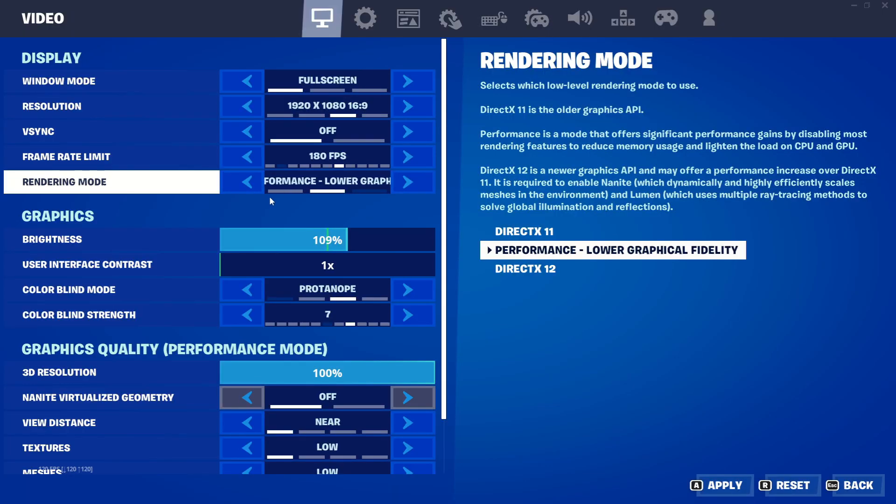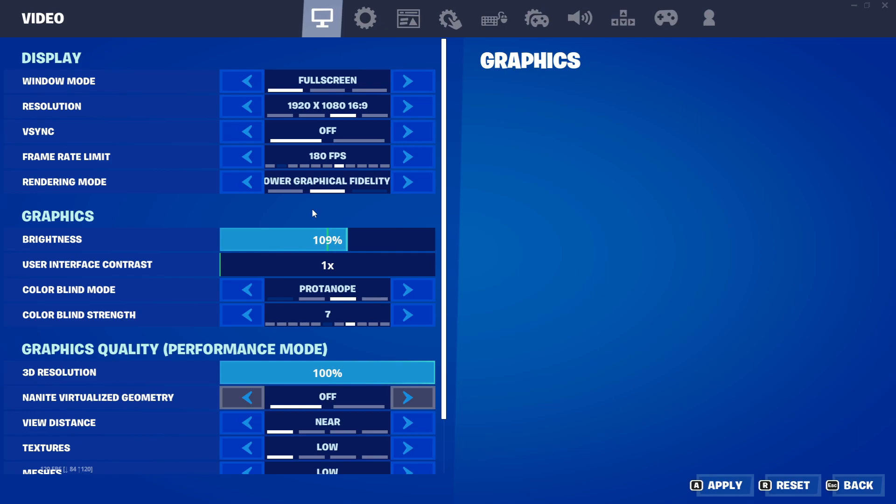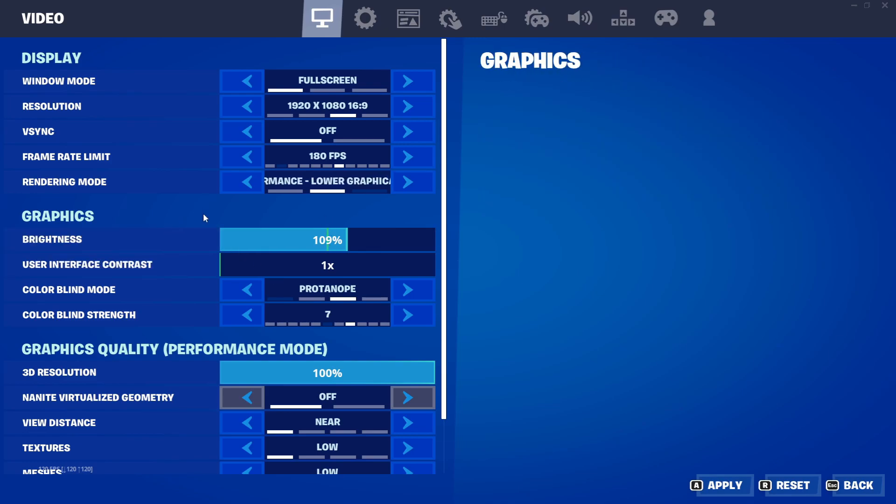Make sure you have performance mode on — otherwise you will be lagging. For brightness, make sure you put this on 109. It's the best, it's just super good for field of view — it really brings out the colors.